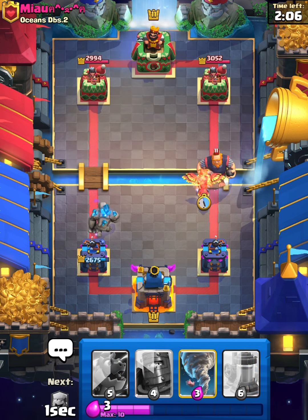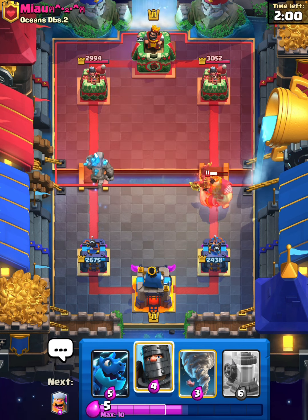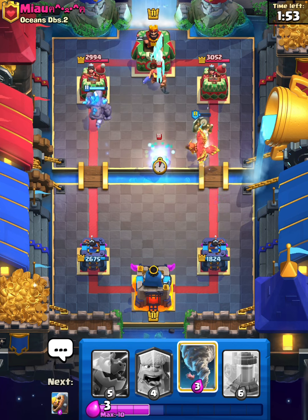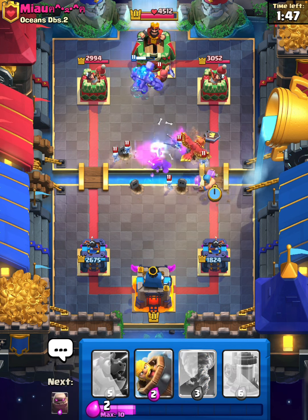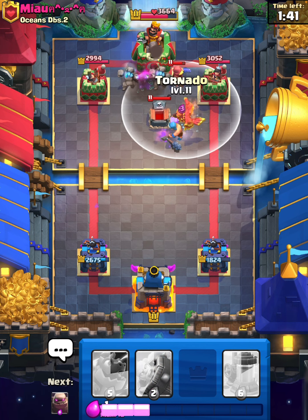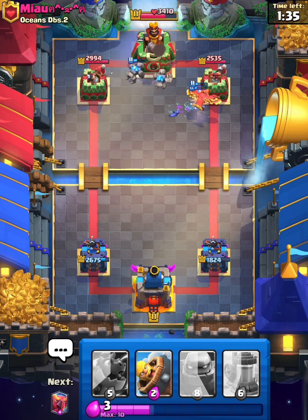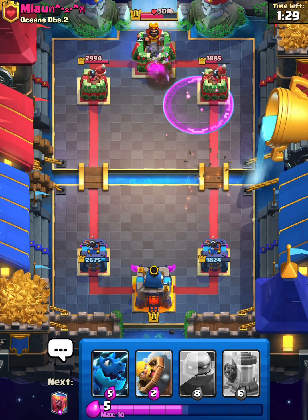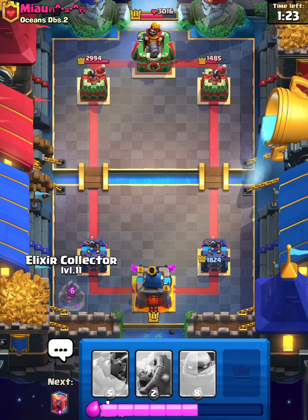I'll Phoenix on his Royal Giant immediately. I'll Dark Prince in the middle. It's going to go in the right lane — that's fine, we're just going to get a lot of damage. We'll Lumberjack as well. We're just gonna tornado everything in, get rid of that Tombstone — look at that damage on the right side. We get a lot of damage on his King Tower as well. Not the end of the world — honestly pretty happy with what's going down.